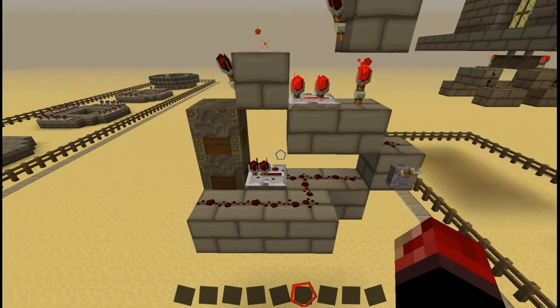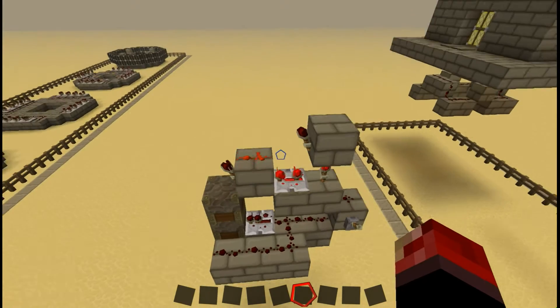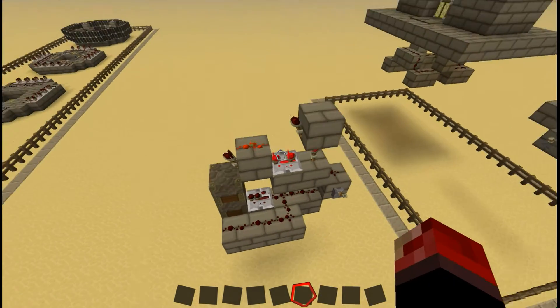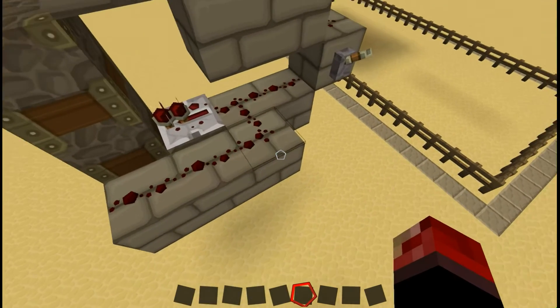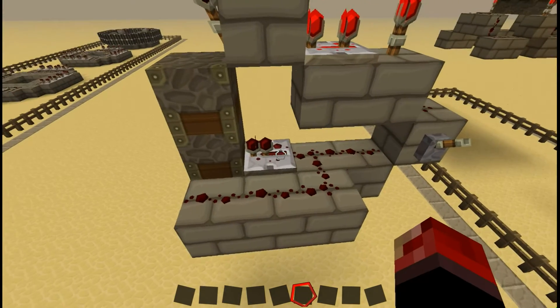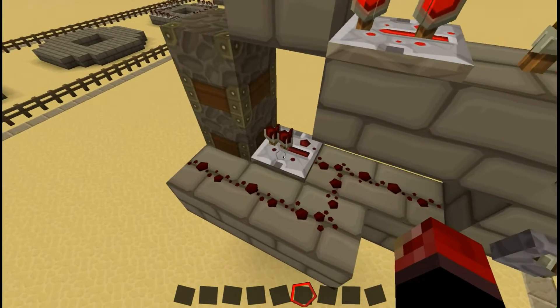Hi all, something simple for you today. I have updated my downwards double piston extender to work with 1.5. It is almost exactly the same but you need to add this row of blocks with redstone on top alongside the bottom row of the original double piston extender with the one tick repeater.